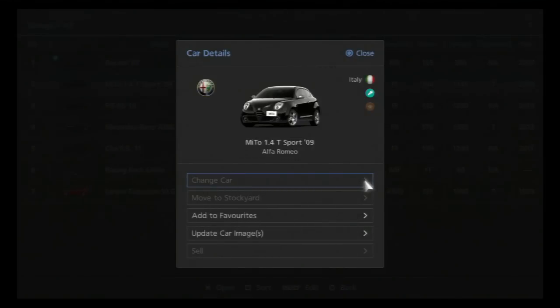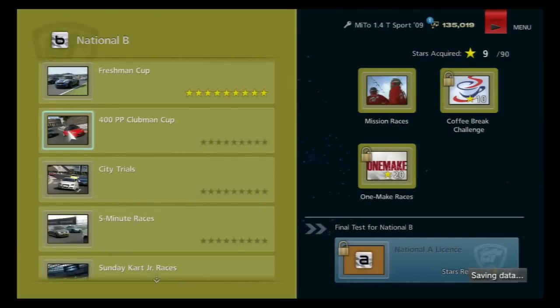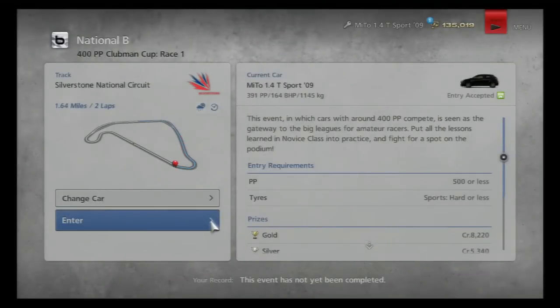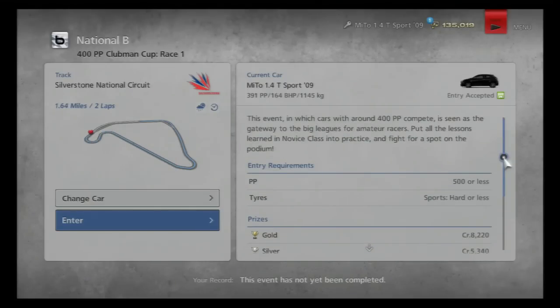I want to get back in my Alpha. In this episode we're going back to actually doing some racing. We are going to the National B tier and we're doing the 400pp Clubman Cup. I'm not sure how many pp my car is — it is 391, so it's fairly close to the limit, although the entry requirements say 500 or less. So you can have better cars if you wish, but I'm going to stick to this one.